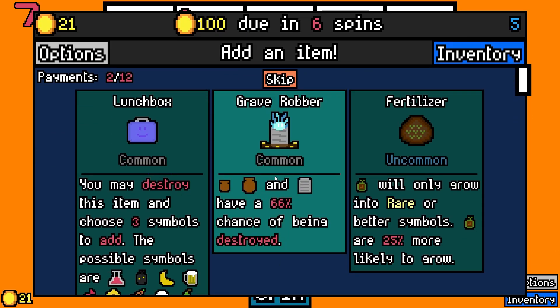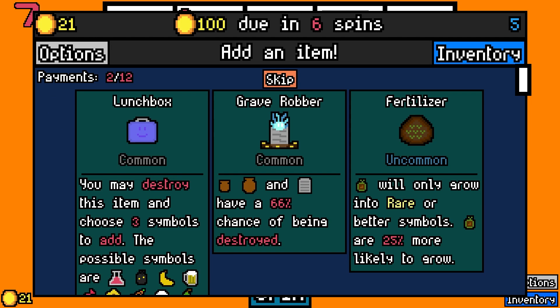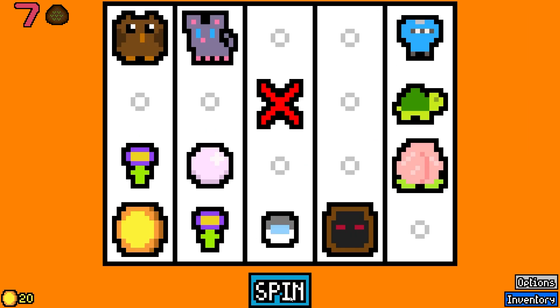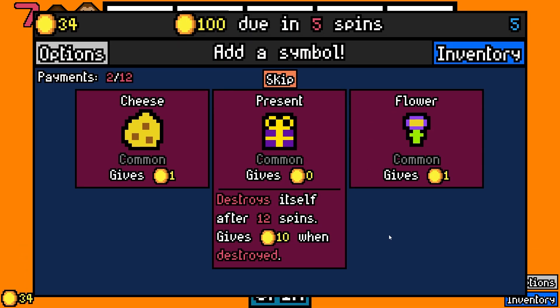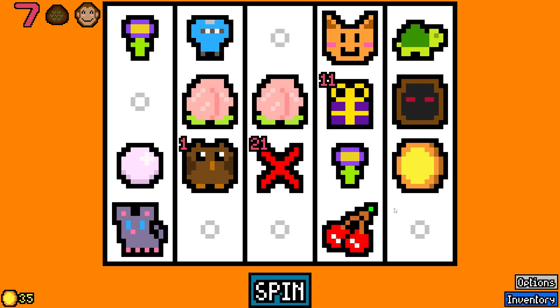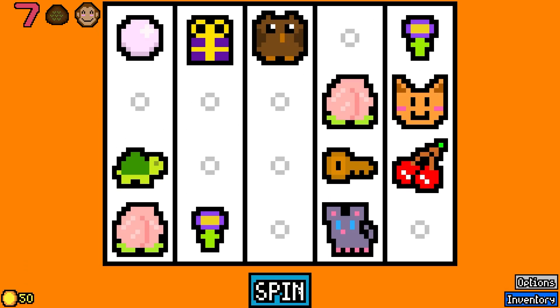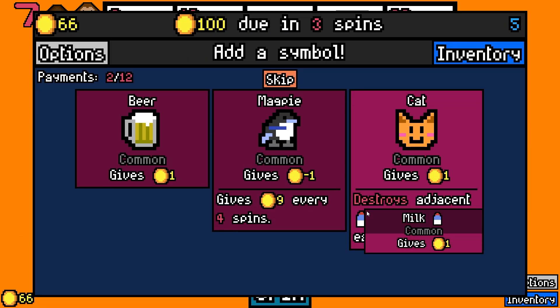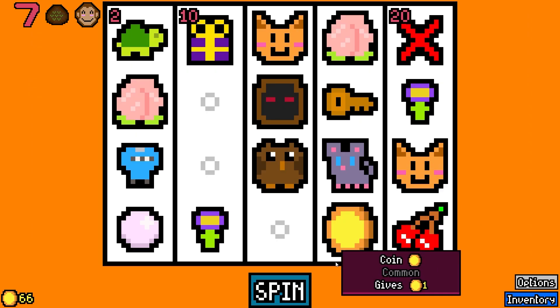Let's do the item capsule there. Did I take the urn? I did not. Fertilizer's pretty good. Let's go with the fertilizer. We got a monkey, which is not very useful. The present will disappear, so that's good. We need to kind of amp up the production of money now. Do I want another cat? I don't think so, but sure, we'll take it.